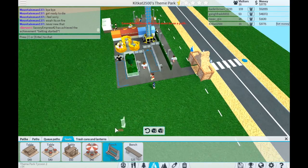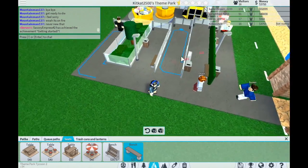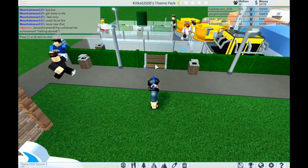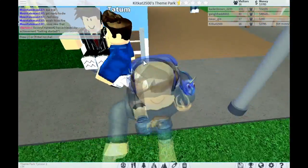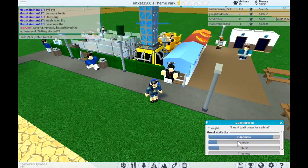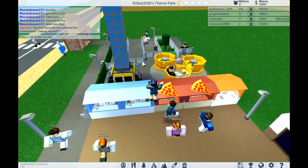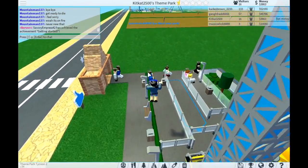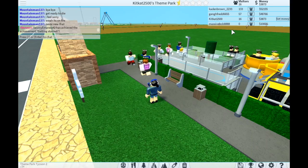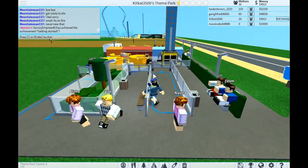These benches look smaller so they're easier to place and don't look so bulky. Let's put some benches along here. Can two people sit on a bench? Let me check visitor needs - tiredness, bladder, hunger, thirst - I have soft drinks, rides for amusement, and seating. I've got everything pretty much covered! How much money do we have? We are making money.